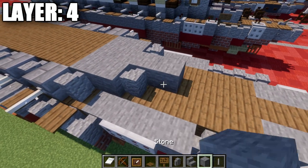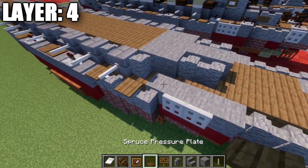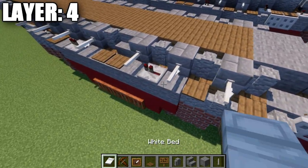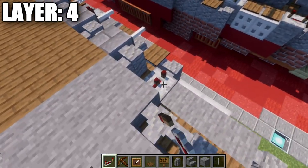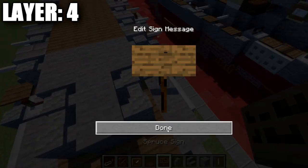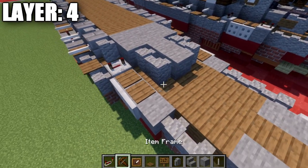We're going to place down a stone full block in the center and an andesite wall to both sides, and do the same thing again — stone block, andesite wall to both sides. We then want to place down a redstone repeater with the notches spread apart on both sides, and then go back with spruce pressure plates on both sides.